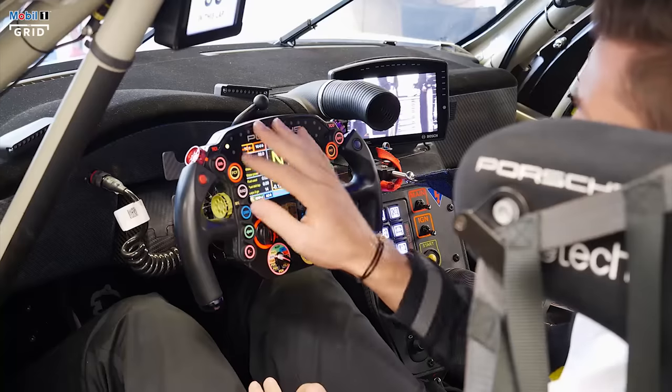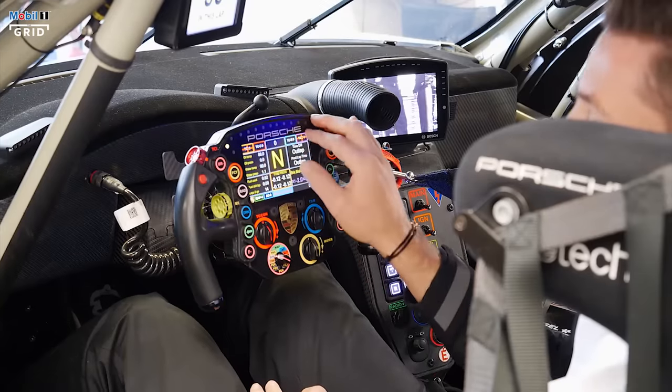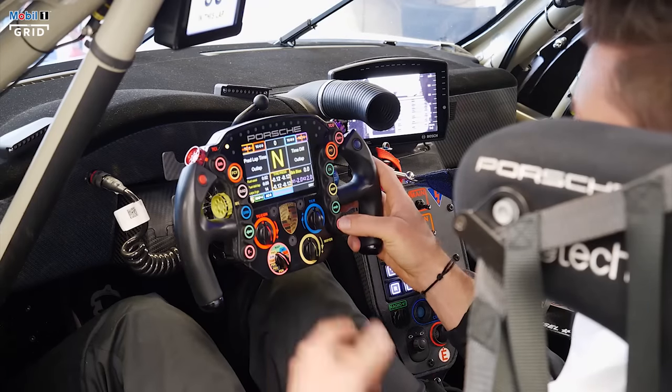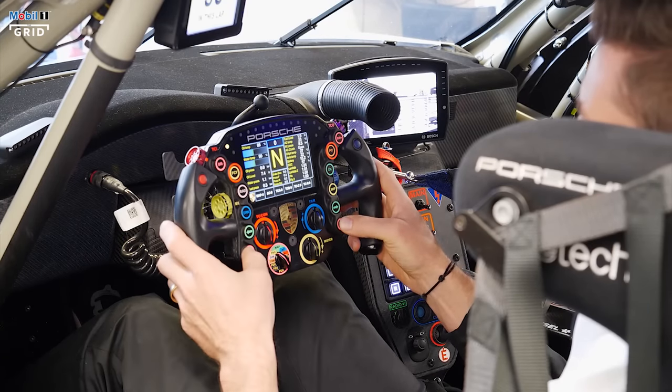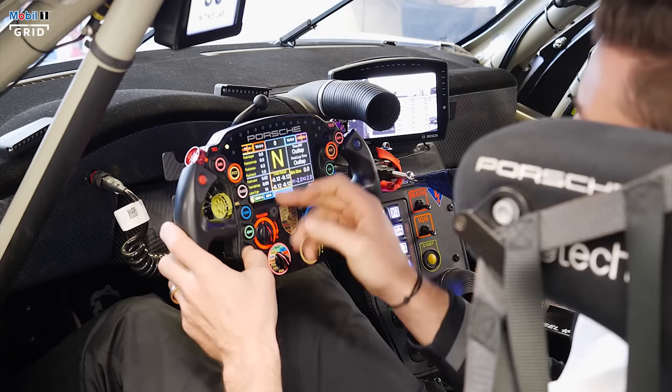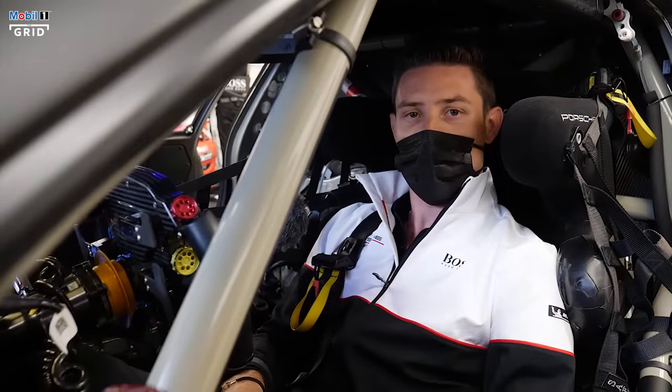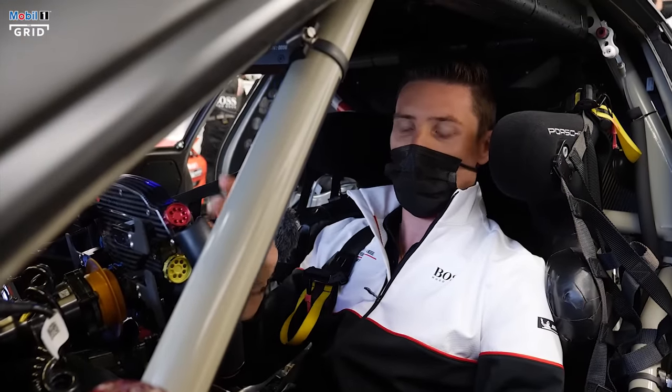Dimming — because we drive at night and during the day, we need different dimming positions. As you can see, it's quite bright with a lot of LEDs. Then pages — you can have different pages you want to see. This is more for the mechanic, but while driving you can see your fuel or the essential engine information.